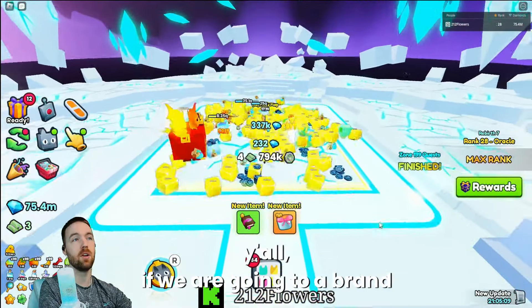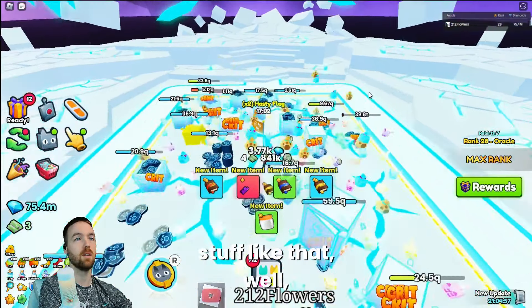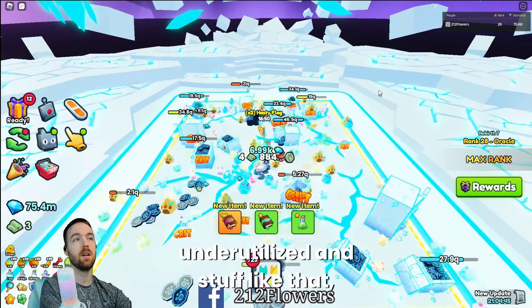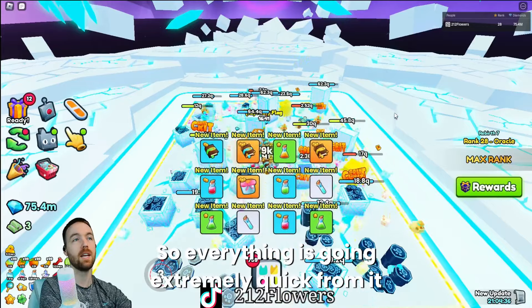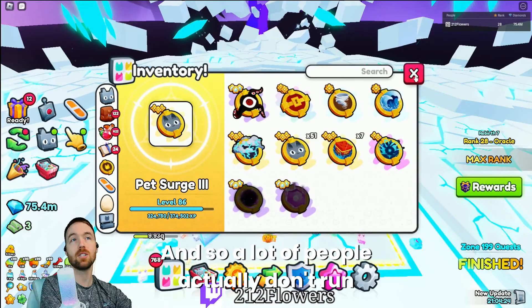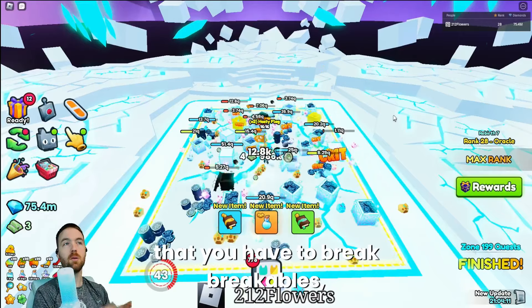The next thing I'm going to recommend for going to a brand new world is to have your Pet Surge leveled up. Pet Surge is very underutilized, but it does recharge extremely fast, your breakables break a lot quicker, you have your haste, and everything goes very quickly. I'd definitely recommend having that ready to level up - it's one of the cheapest ultimates. We're already at 31% and if you have to break breakables between worlds or areas, this could help you go through them a lot quicker.